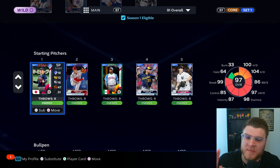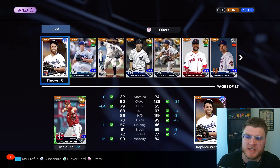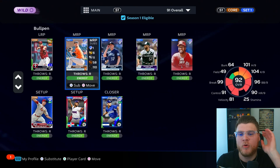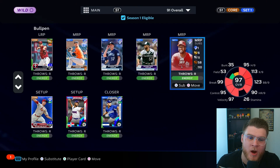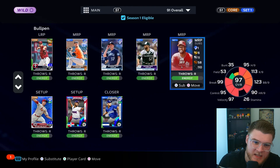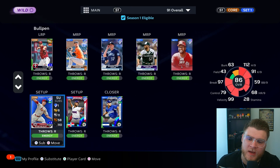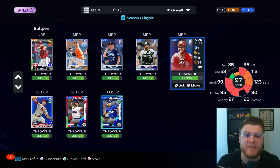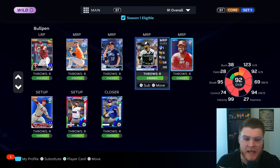We're going to use Shohei as our starting pitcher today. A little roundup: we have Yamamoto and Tawan Walker. The bullpen is looking pretty much the same — I'm keeping Yuron over Greg Holland. We have Ryan Pressly, Paul Sewald, Daniel Bard, and I picked up Lee Smith from the Charisma Series — he's pretty solid. We also have right-packed Ryan Helsley, Devall, and Jonathan Loaisiga.